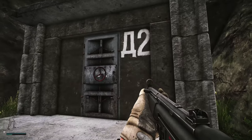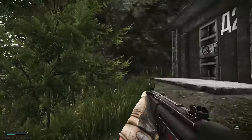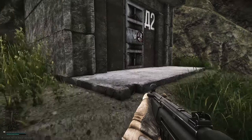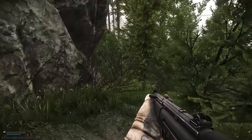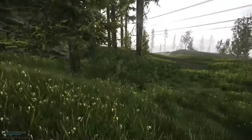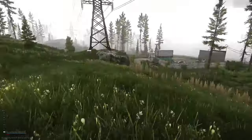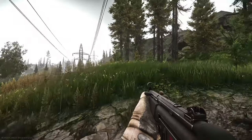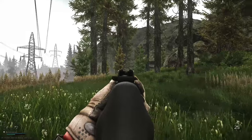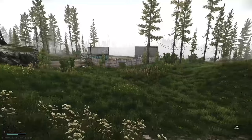Here we go — it's got the D2 symbol on it. Basically if you run from Resort and head out the back and head to the right into the corner, I believe this is called Bunker, or Old Bunker, something like that. So yeah, we have another extract here — I wonder if that's more of a Scav extract, I'm not really sure. That bunker is also really close to the north car extract. You can actually see the D2 from there, so another reference point.